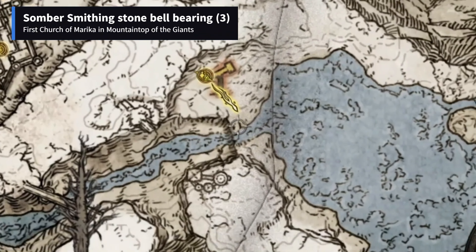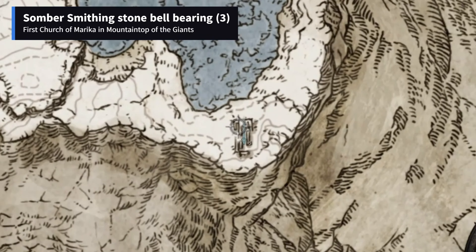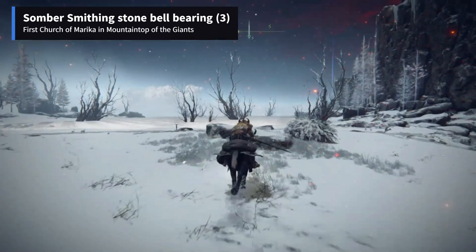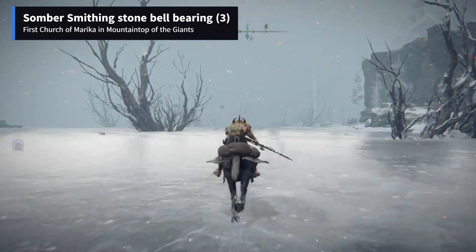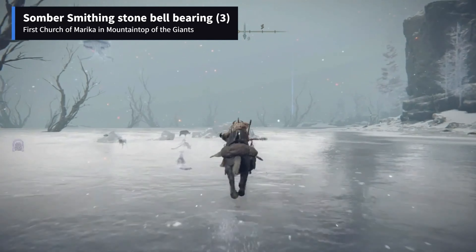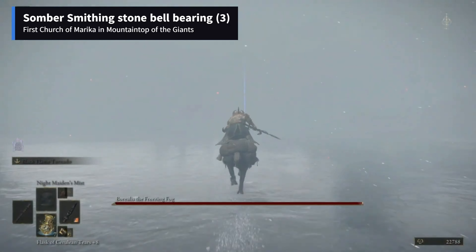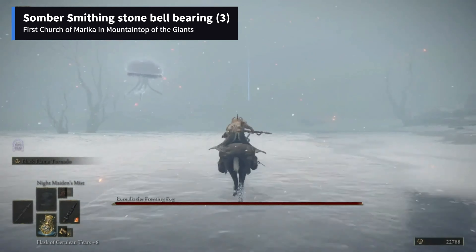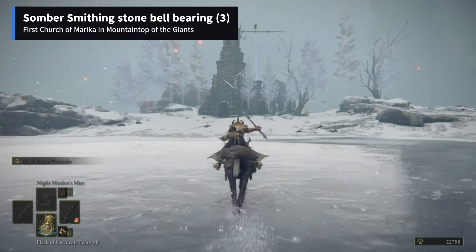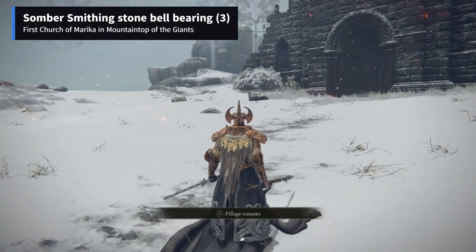To get Sombra Smithing Stone Bell Bearing 3, you have to travel to this point on the map from the Freezing Lake Site of Grace in Mountaintop of the Giants. Be aware of the freeze dragon on your way. The item can be looted from the corpse lying outside the First Church of Marika.